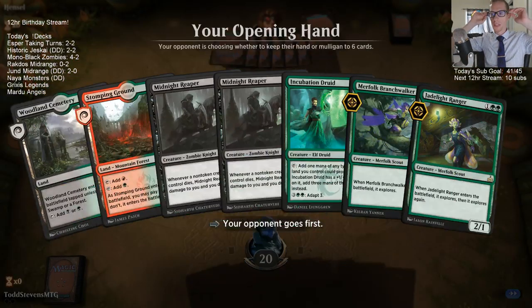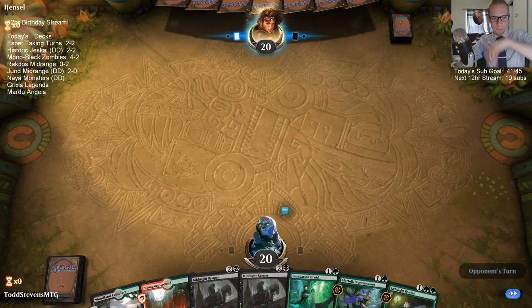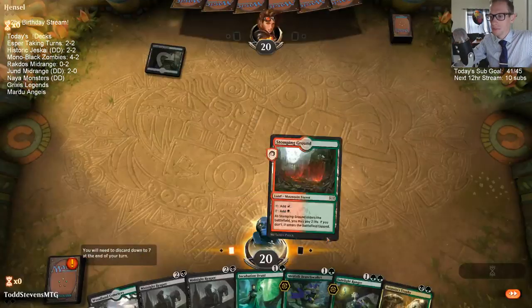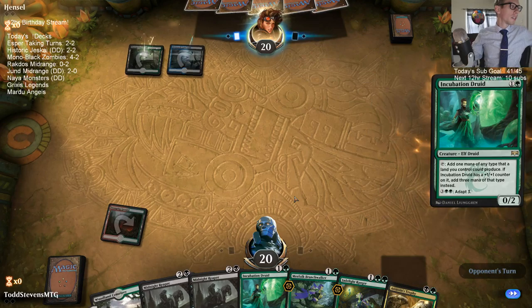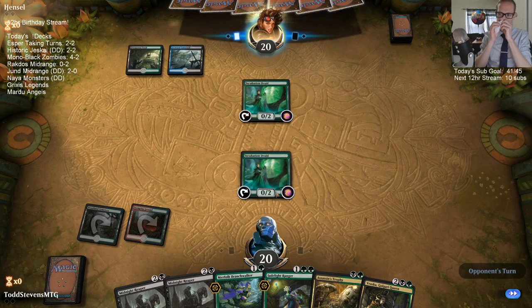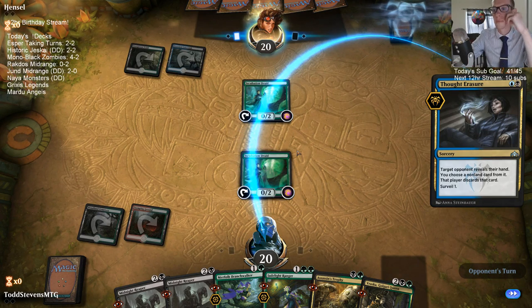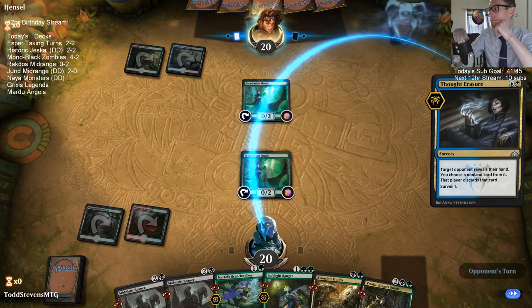How does Esper Control win? Usually with Teferi — they're relying on Teferi. The Black-Green mirror! I like having Midnight Reapers in the Black-Green mirror. We saw them have an Angel of Grace in the main deck. So Angel of Grace can kill people.